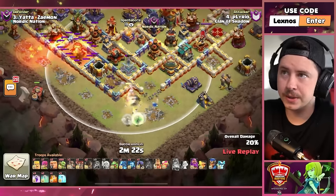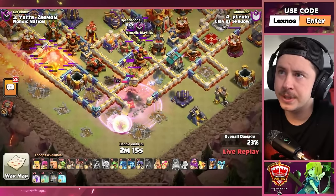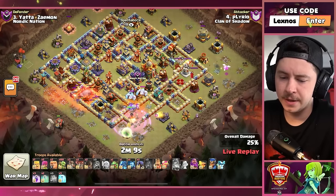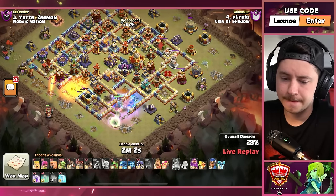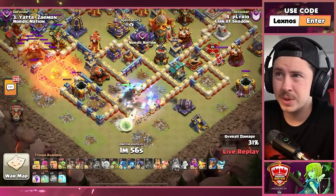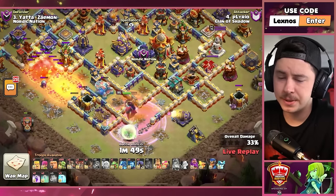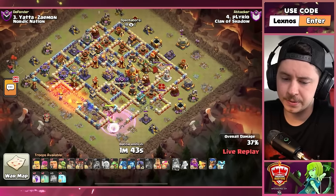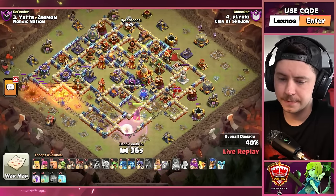He deploys an extra two healers — let's go, it's a queen charge now! Baby dragon on the right. The queen is struggling but poison, rage — she's okay all of a sudden. Flame flinger took out that ricochet cannon and should be able to get a bunch of value now that the queen got that expo. She's dealing with some ice golems first, then she'll go left for the scattershot. Poison tower is gonna slow her down quite a bit — gonna need another rage. Wall breaker on the right, queen should go to the right now. Perfect — she'll reach the town hall thanks to that next wall breaker. Flame flinger is still flinging, getting really good value.